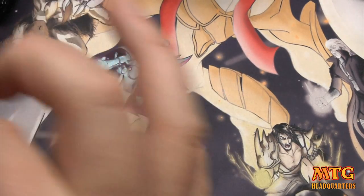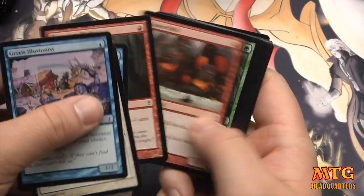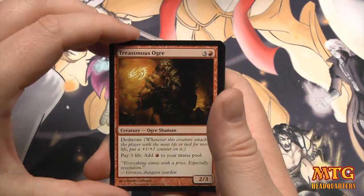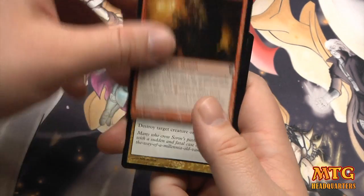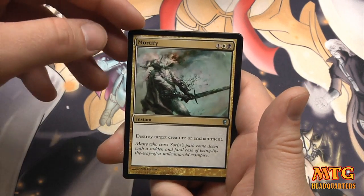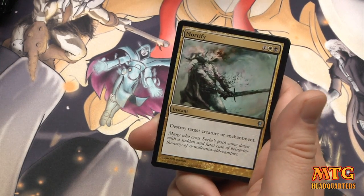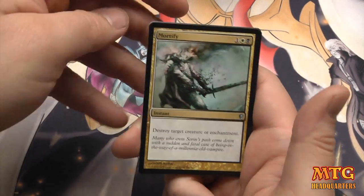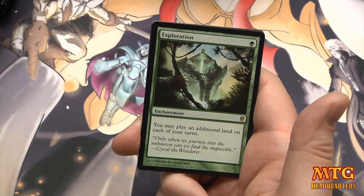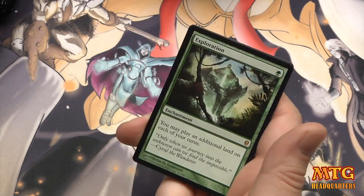I know I'm not spending a ton of time on the Conspiracies in this box — the second box I will read them through for you if you want. This video is about getting the box content out to you as quickly as possible. Treasonous Ogre, Mortify — destroy target creature and enchantment — and Smallpox. Then another Exploration back-to-back! Two Explorations! This is like a $15 rare too.